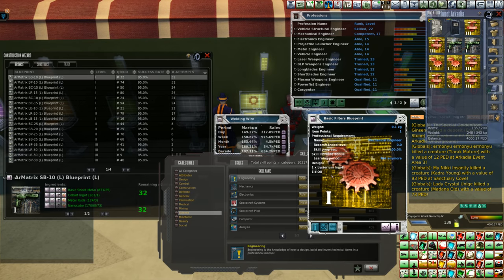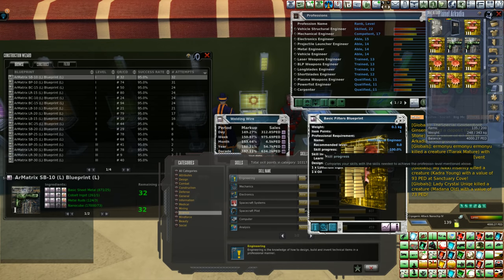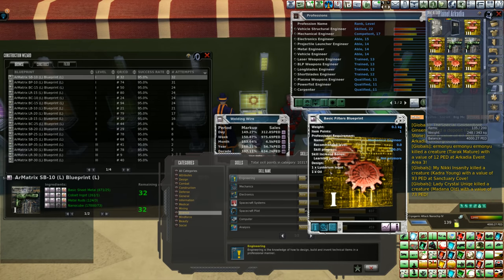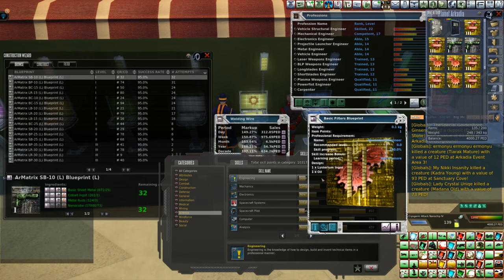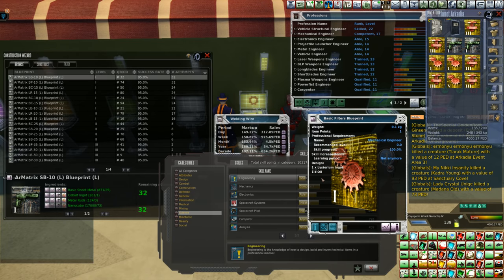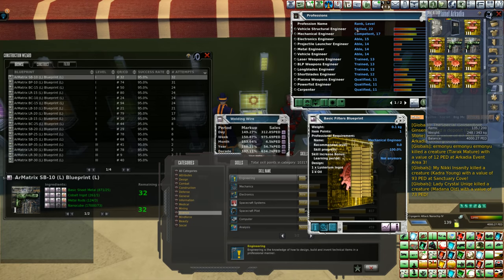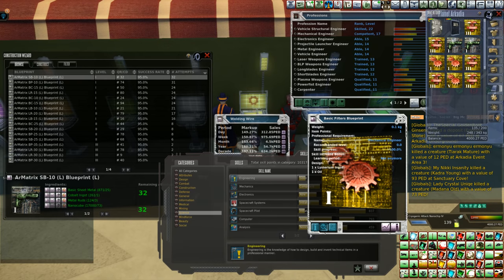Back in the day when I used to play, everyone was like basic filters has no use, so it was TT food — you just grind it out that way and you got your levels. That was back before vehicle structure engineering even existed. Now this is the basics. You can tell it's basic because it's a Listerium ingot and oil — those are the two most basic, cheapest mining materials out there. If you can't go with the vehicle structure engineer, go ahead and grind out some basic filters, plain and simple, because it's going to get you somewhere.